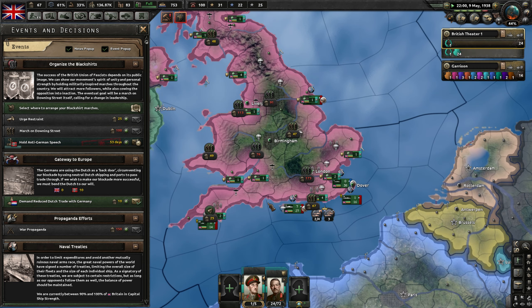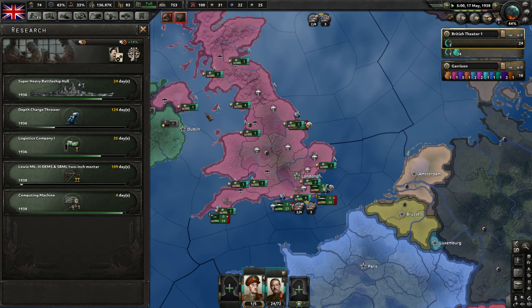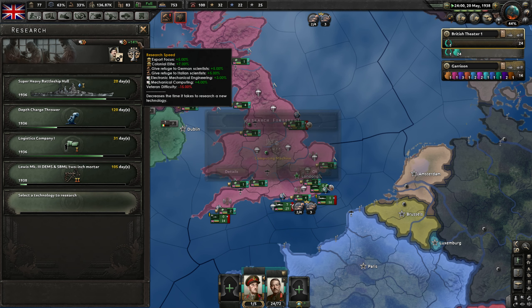Let's do another anti-German speech so that our stability will keep rising. We can't afford to have a violent march — if we drop below 50% stability, we're gonna have a civil war and I don't want that. It's just messy and it's gonna take time. So if I wanna do something big like this, we're gonna need like 70% stability just in case we get the violent march. But I do like having all of this research — we're plowing through our research right now, even with the penalty. Give me decryption — beautiful.